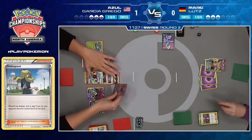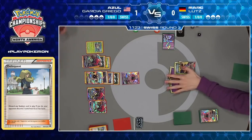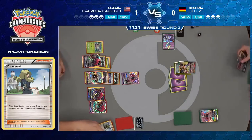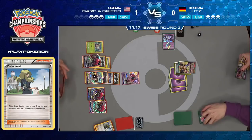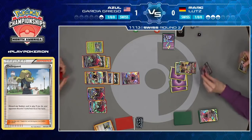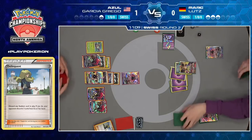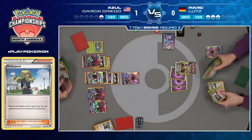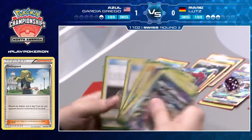That alternate effect of Parallel City — reducing Grass, Fire, and Water-type attacks — is a nice recognition from Azul. Very easy to miss. A lot of people see Parallel City as a one-sided card, but it's got two effects. And now for Mark — what do you do? Your opponent has played this perfectly. All you can do is play an N and cross your fingers. You can get a knockout here, but then you just have one energy in play and can't get a second knockout.